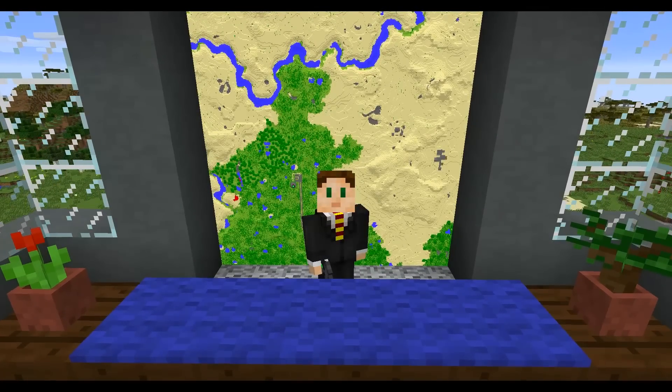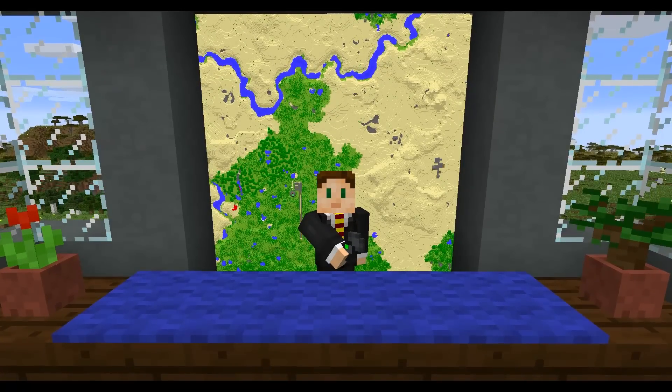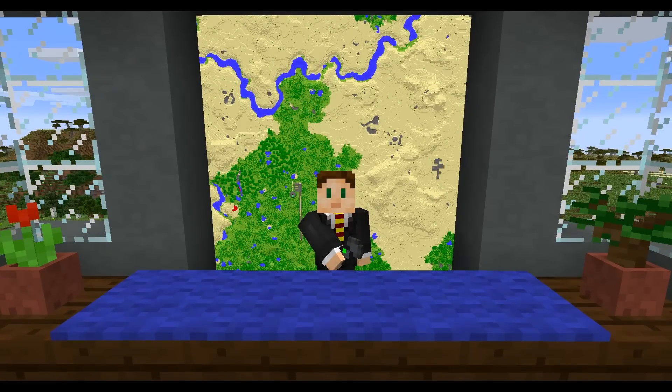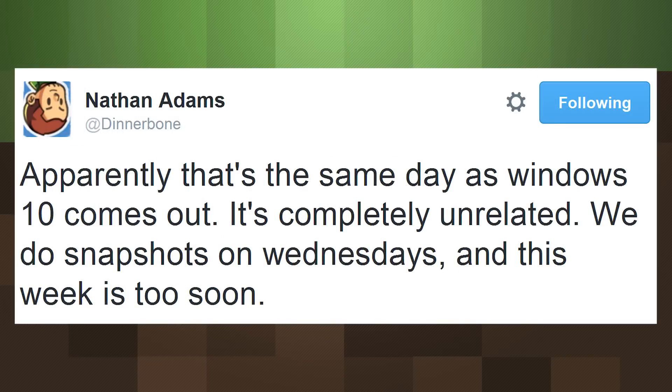Hello and welcome to Minecraft news bringing you the most news for your views. I'm Adam, aka Swimmingbird, here with new info on Minecraft 1.9, the combat update. Starting with the big news, developer Dinnerbone announced that the first 1.9 snapshot is shooting to release on Wednesday, July 29th. This is not for certain, but things seem to be falling into place. It's also coinciding with the release of Windows 10, but this is unrelated — it's just the day of the week they usually do snapshots on.